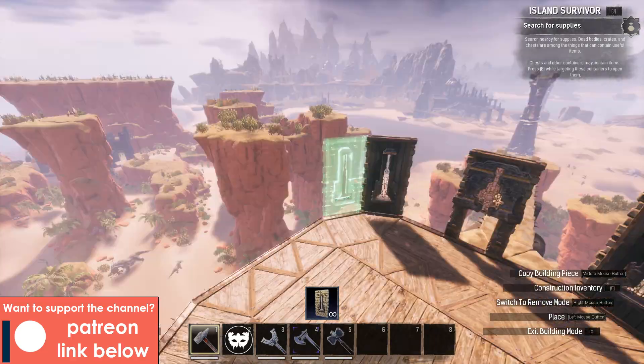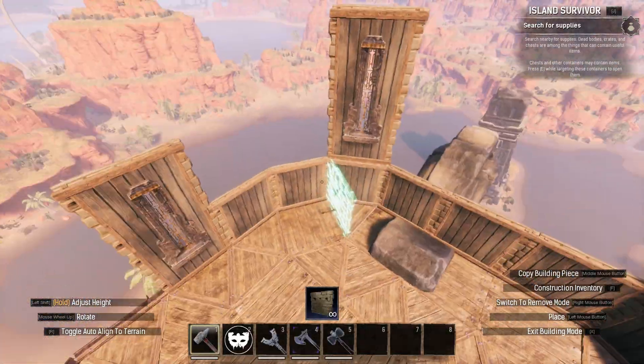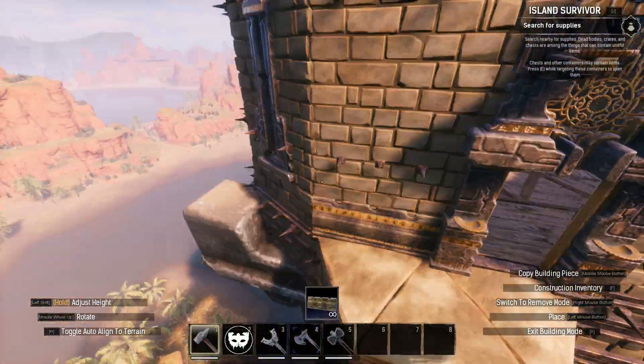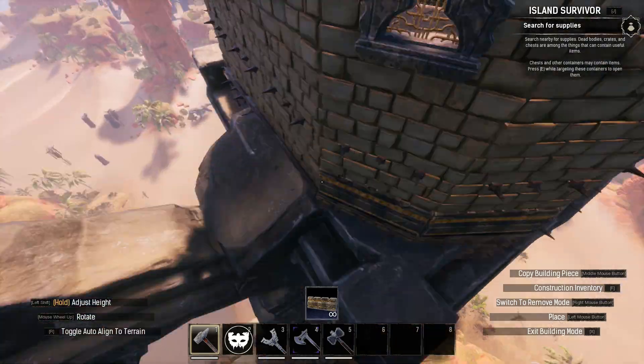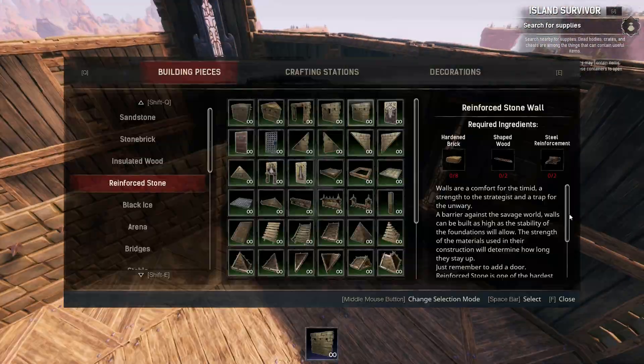Next, I moved on to the walls. I placed the arcane stone windows and built the walls up two tiles high. I initially placed the back windows a little bit higher, though I would eventually change that. I also added my wall trims quite early to keep that consistent element throughout the build, as I quite like the wall trim pieces.